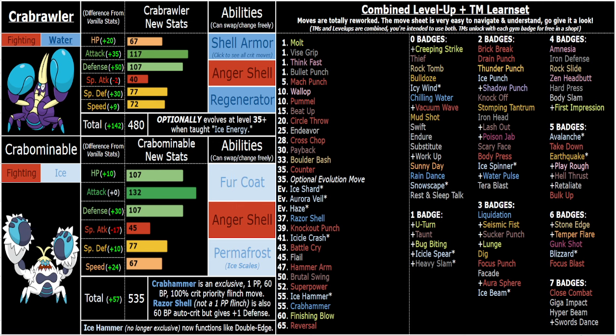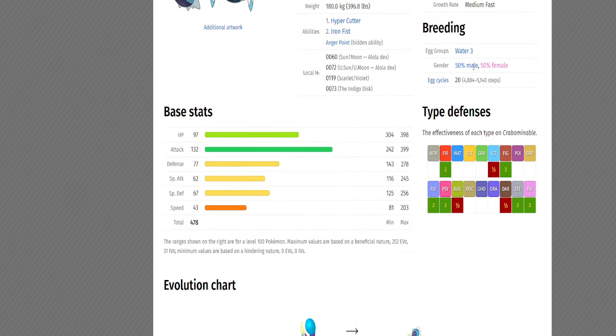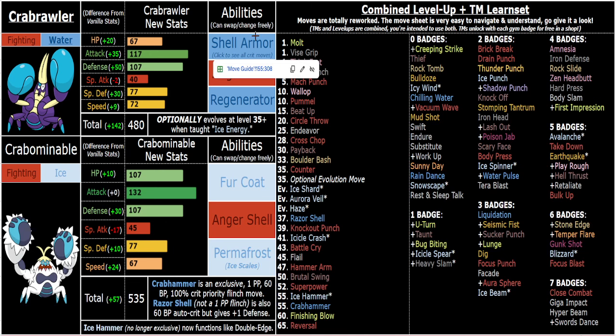Speaking of Crabominable, he has two incredible defensive abilities with great bulk. His bulk in general is solid — 107/107/77 is very good — and his defensive typing, while most people would consider it bad, in an in-game context it's not actually that bad. You have at least three good resistances in Dark, Ice, and Bug. Bug might not seem like a great resistance, but it's definitely valuable in a ROM pack like this. And yes, you do have a good amount of weaknesses, but what makes up for that is the fact that your defense and special defense can be doubled at any point.